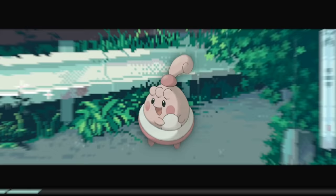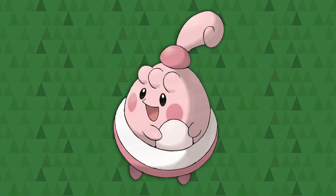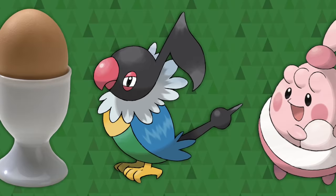The same idea applies to Happiny, a baby Chansey. Its Pokédex says it carefully carries a round white rock that it thinks is an egg — it carries an egg-shaped rock in imitation of Chansey. It's just like little girls playing with baby dolls. The whole Chansey line is essentially motherhood the Pokémon, and here we see it gets an early start. Like Budew, it also has that vertical baby hairstyle, and its big pants can resemble both a diaper and an egg cup.